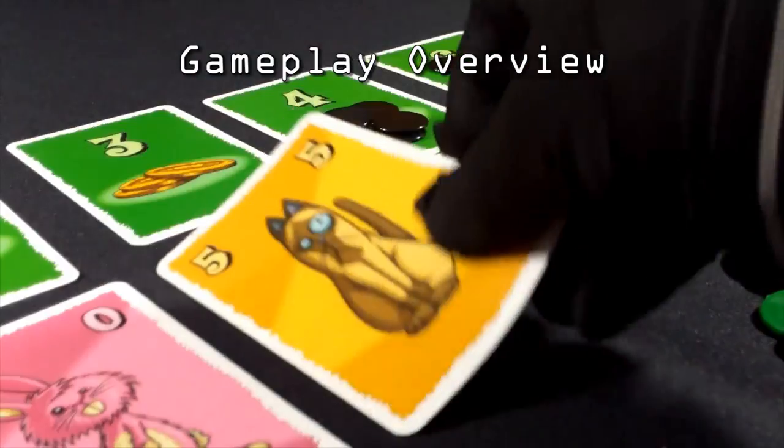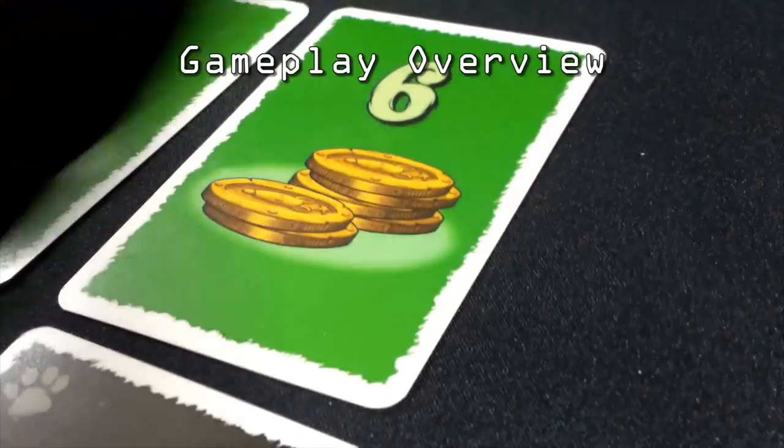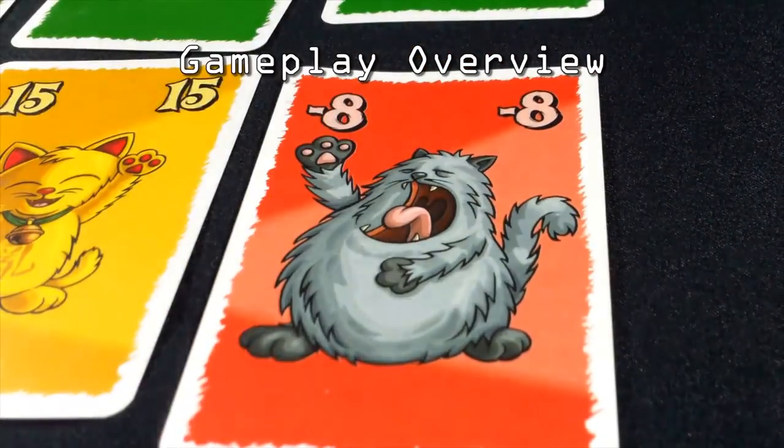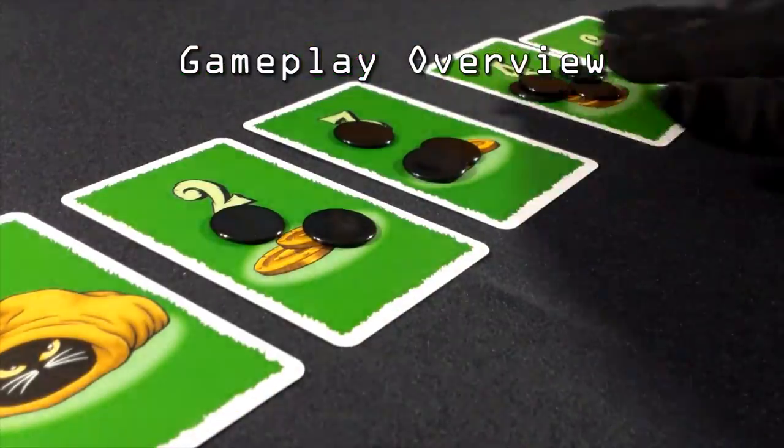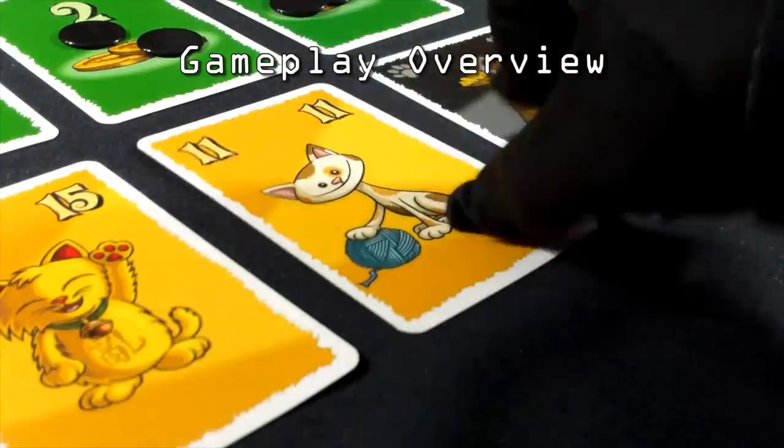When all the other players pass, the last player pays with his or her last bid. The player now gets all the cats in the sack and puts it aside. Don't put these in your hand — these are points at the end of the game. The next round begins, and the winner of the last round plays first.